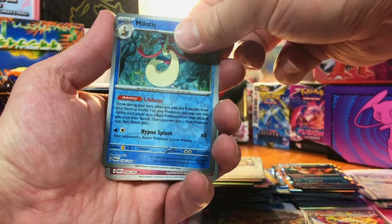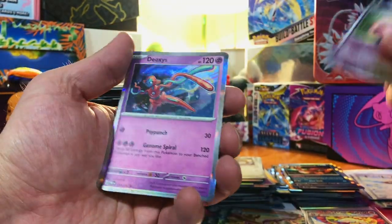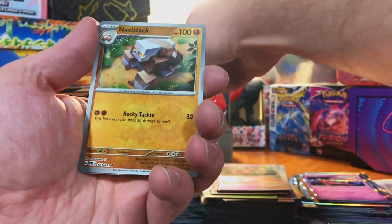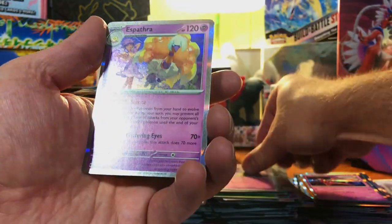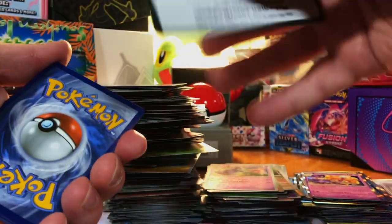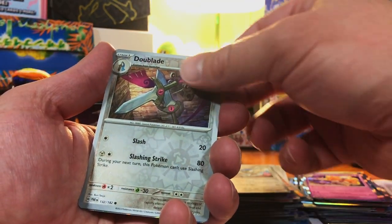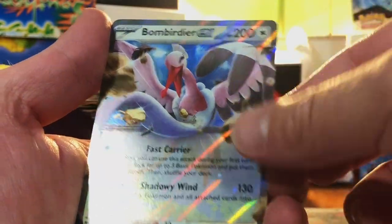Milotic, Scream Tail, and Deoxys. We got a Knuckle Stack, a Tinkaton, and an Espathra. Doublade, Doublade, Doublade — oh, there's two different kinds. And a Bombirdier EX.